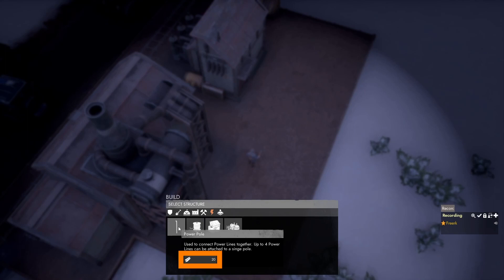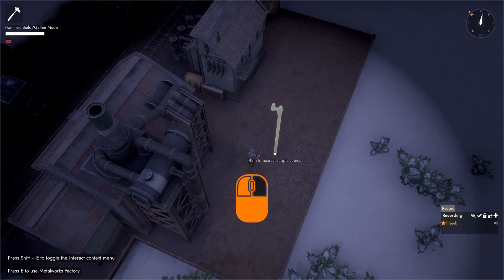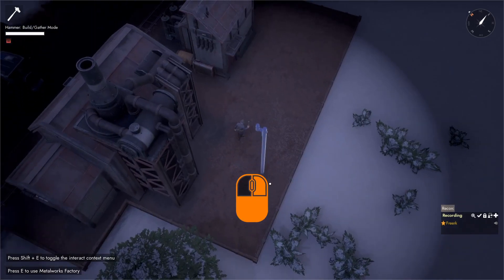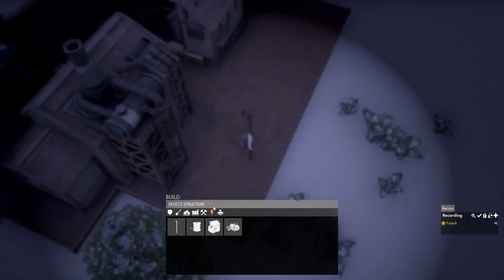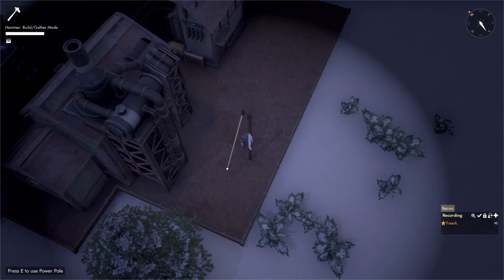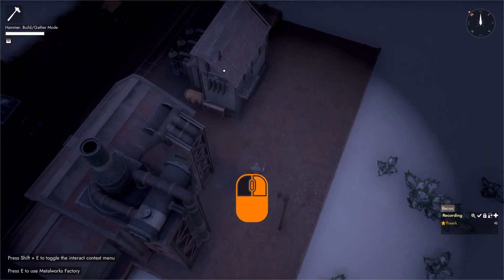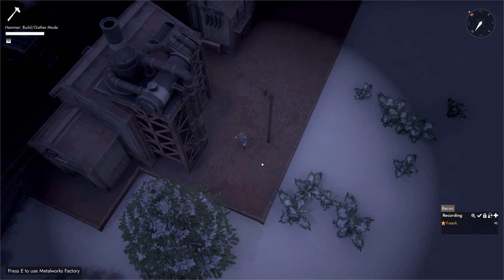To build a power pole, press B to open the build menu, go to the power category, and select a power pole. It costs 20 BMats. Once clicked, we get the blueprint and can use the right mouse button to rotate it. When happy with orientation and location, left click, walk up to the blueprint, and hammer in BMats. To draw a power cable, press B, go to the power category, select the power line. Aim at the power pole to snap the line to it, then click and drag to connect it to the diesel power plant.